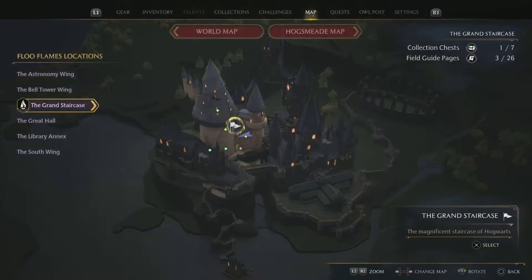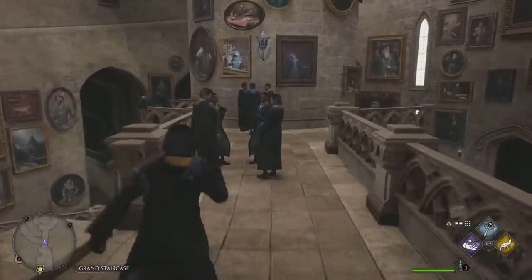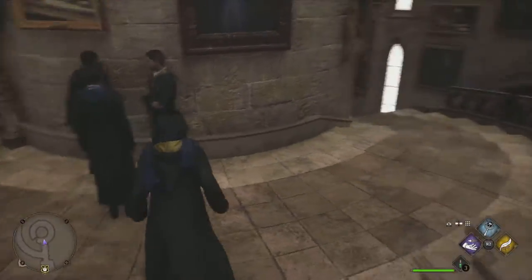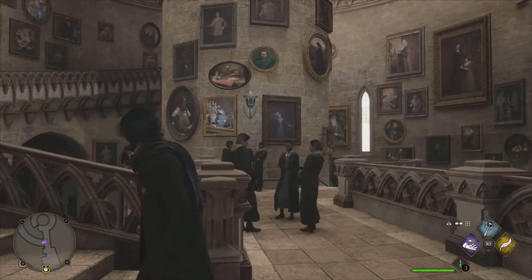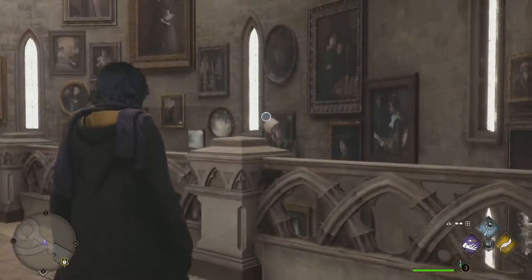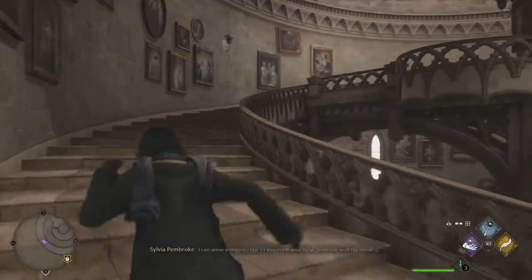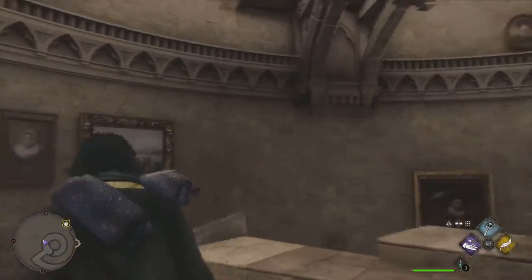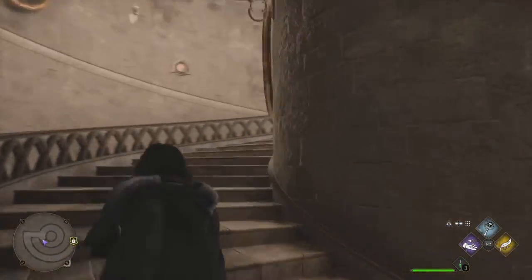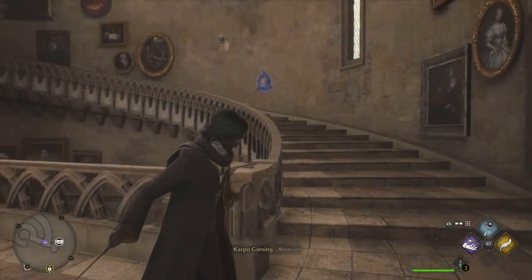The extraordinary Quidditch goggles can be located at the Grand Staircase — this is going to be our starting point. Here is that Grand Staircase. We are going to go up. You can see that nice little picture right there, which kind of gives you a reference point to where we are. And there is a nice little flying book that you can capture there as well. Once you make your way all the way up, you're going to see this lovely hidden door.